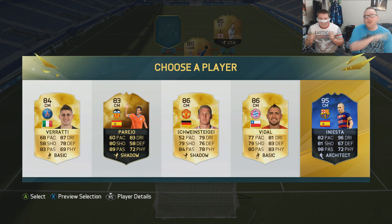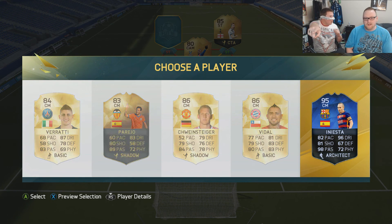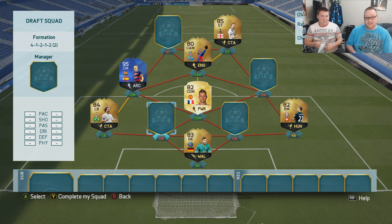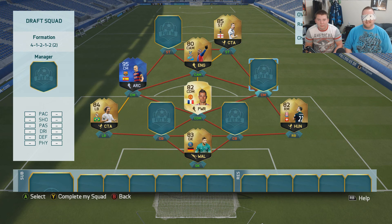Team of the Year Iniesta! No chemistry at all with the midfield but still — oh yeah, he does link with Marcelo! That actually gives us a pretty good link with Marcelo. That was a sick pick, a really nice pick.